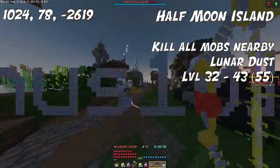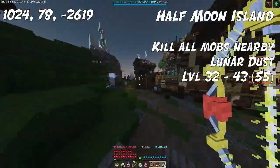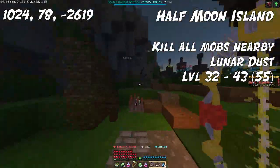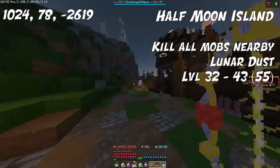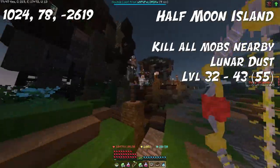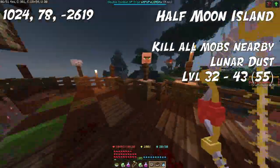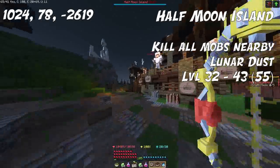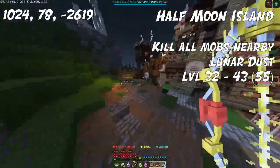For the next level range, 32 up to 43, we're going to head over to Half Moon Island. You can kill all mobs on this island and they drop the ingredient Lunar Dust, which you can use for this level range. I'd recommend the very top area of the island shown here. The spawn rates are quite good throughout, and all mobs should drop Lunar Dust, so you can run around and kill everything you see.